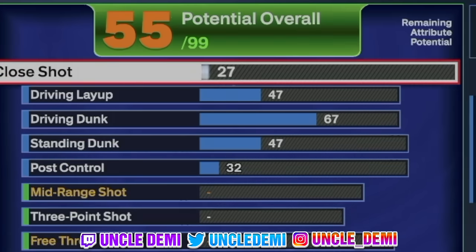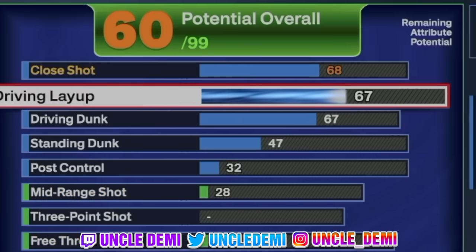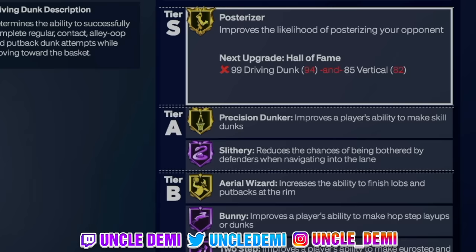Now let's start with the close shots. We're going 60 on close shot, just really to get Masher. Then we're gonna go 88 on driving layup — 88 driving layup gives you Giannis' layup package, which is an extremely good layup package if you're 6'10" and above. If you can't get 88, go 78. But we're making a high flyer similar to Giannis, so we're going 88 to get that Giannis layup package. Then we're going 94 on driving dunk — 93 gives you all elite contact dunks, 94 gives you Slithery Hall of Fame, which is very important.